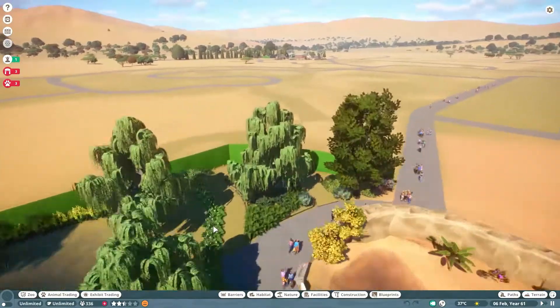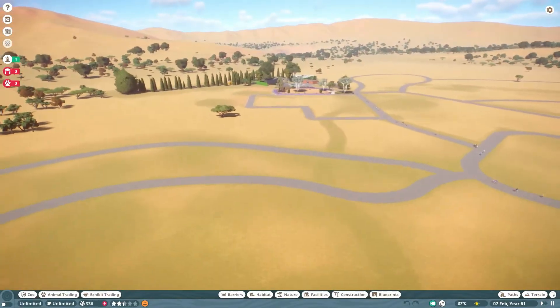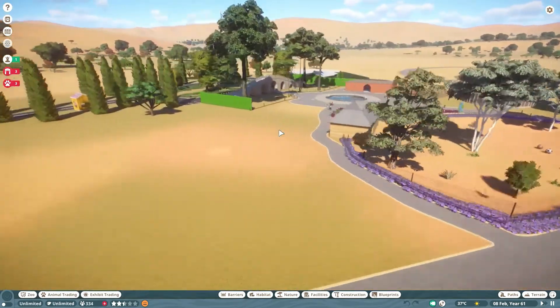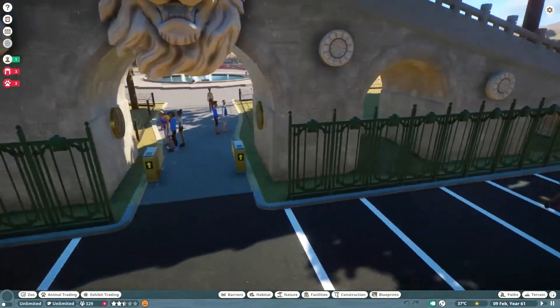I forgot to mention in the last video why I named it Mulberry Zoo. That's because of this here — it looks like an M. And then I wanted it in Kansas, so I looked up Kansas on Google Maps, but there were no good towns that started with M, so I just decided that Mulberry is a fake town name I guess.